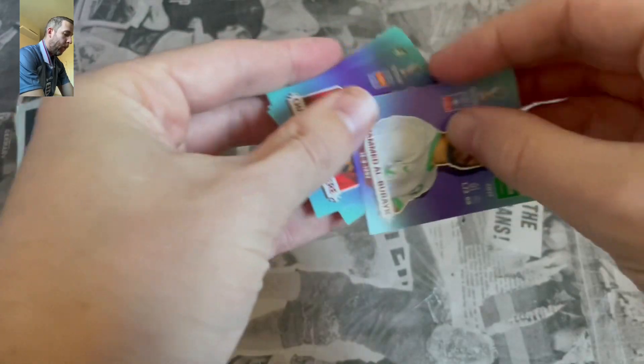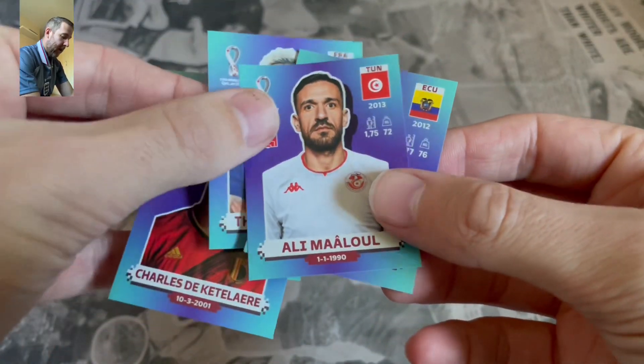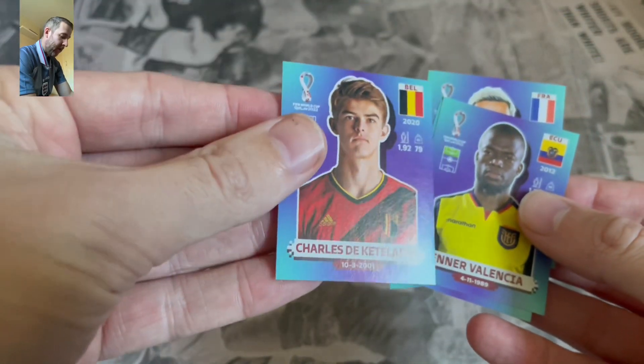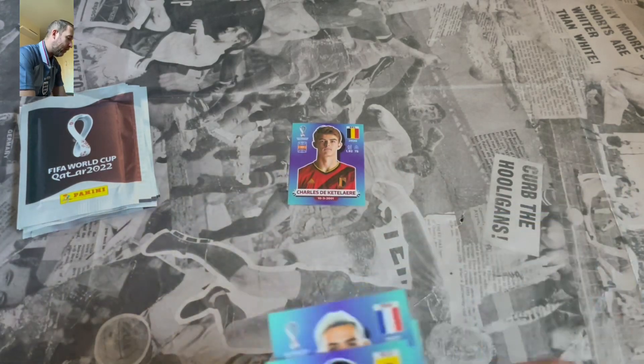We are picking one player from each pack. We've got Barak, Charles de Ketelaere, Tio Hernandez, Malul and Ena Valencia. I think for that one we've got to go Charles de Ketelaere. I don't think I can get anybody else — good youngster. Into midfield he goes.